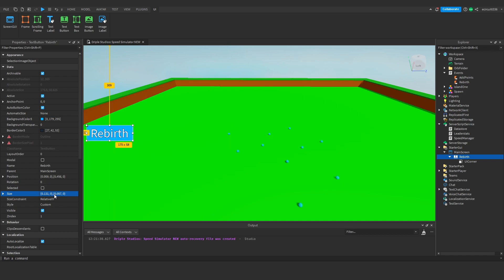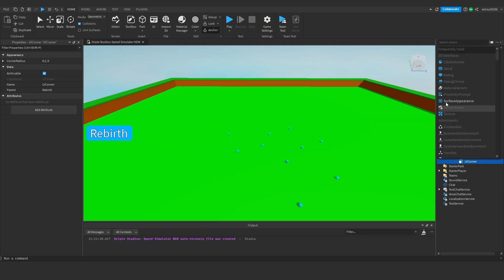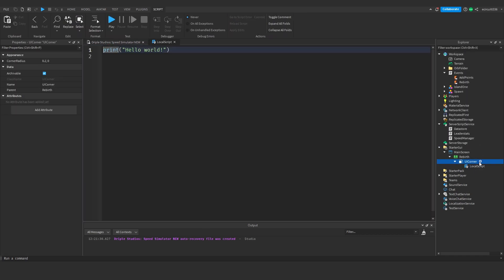After adjusting I'll settle on a size of about 0.13, 100, 0.087, 0. For the position I'm going to put it roughly on the center line of the screen. Next we need to add two local scripts — actually we'll combine everything into one local script.